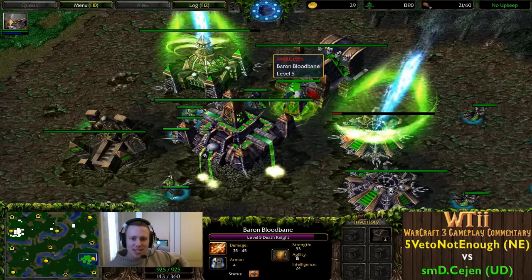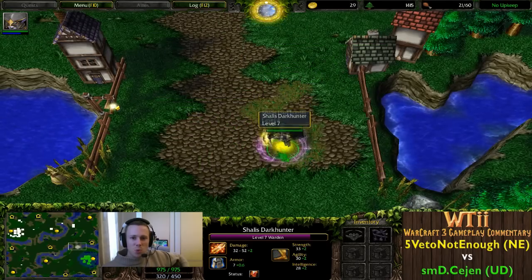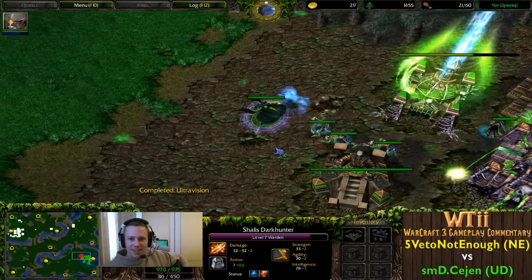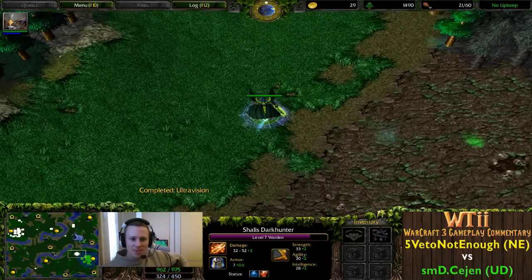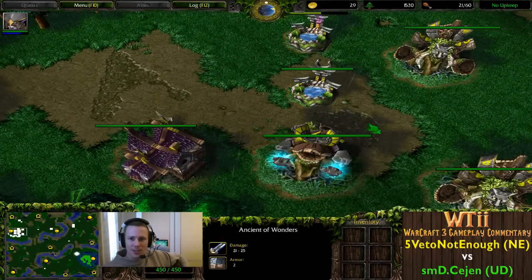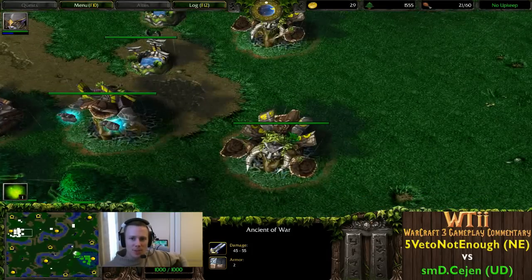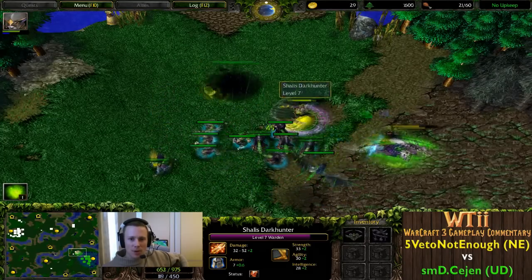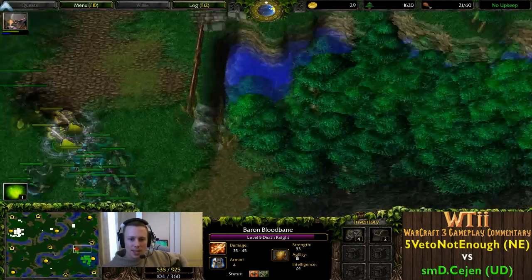He's actually having to unsummon some buildings just to get some petty cash back. This Warden is just looking for a fight now all the time. Defending the Ancients - that's what this should be called! These Ancients of War don't even do anything, they're just there for show. We've gotten to the point where 5VetoNotEnough can show off this Warden. Every moment that Death Knight comes by, he's going to eat a Shadow Strike.